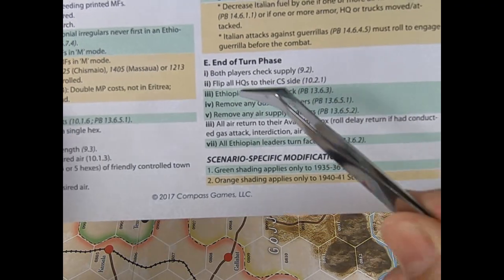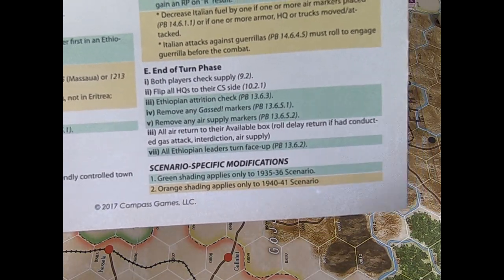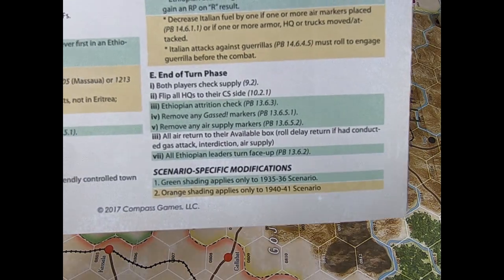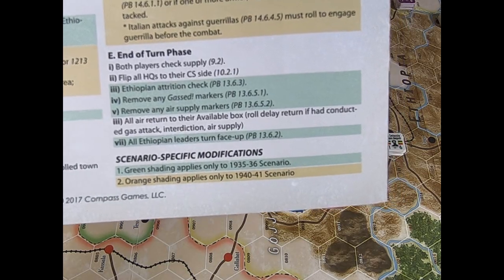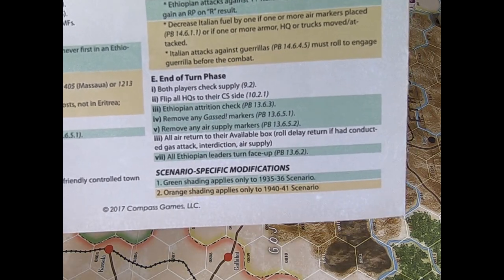You have to flip all HQs to their combat side. Ethiopian attrition check: the stacking limit for Ethiopian units is 7. If this limit is not respected, you have to roll the die to check for a possible attrition.